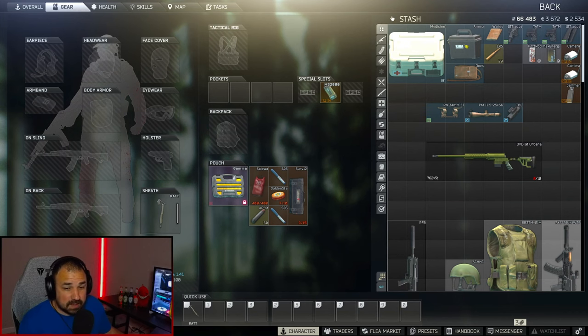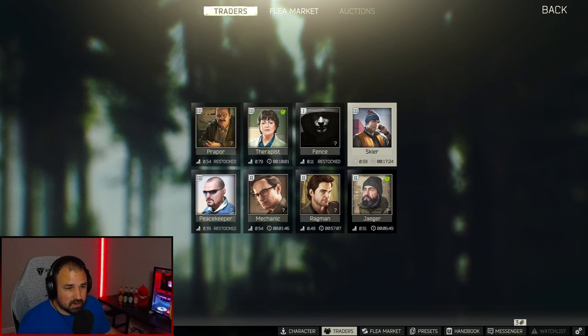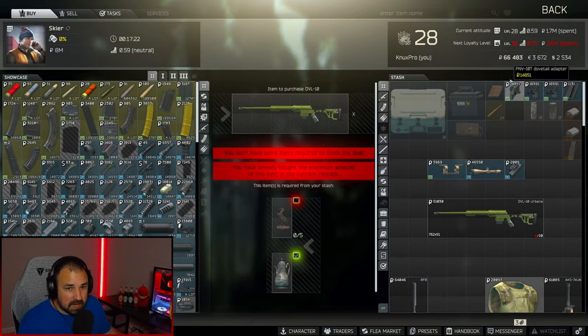Now the first thing we're going to need is a DVL-10. There are a bunch of different ways we can get this. The best way to do this as early as possible is to do the Skier barter trade for the DVL-10. The only issue is it is Skier level 3, and you need to be level 28 to get Skier level 3. So that'll be your minimum.